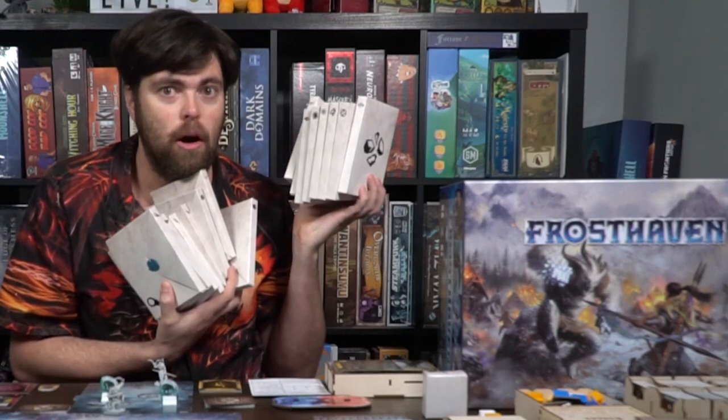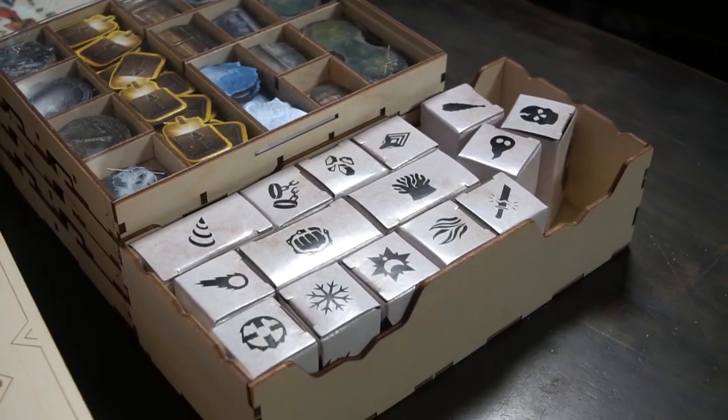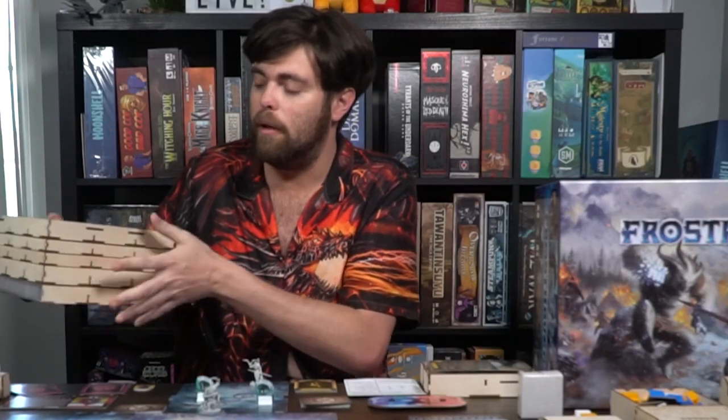As you go from scenario to scenario, new characters pop up. You start with six characters, but there's a plethora of unique characters you can meet along the way. When you meet them, you have the opportunity to unlock and utilize them. You can retire older characters and choose new ones to continue the experience — which is super awesome. Every character has a miniature, all monsters have standees, and all scenarios have full stories in a choose-your-own-adventure style.